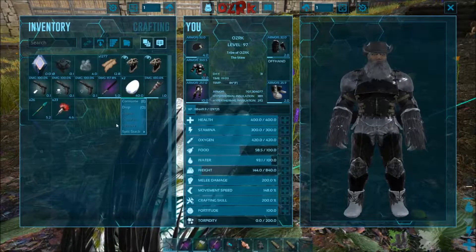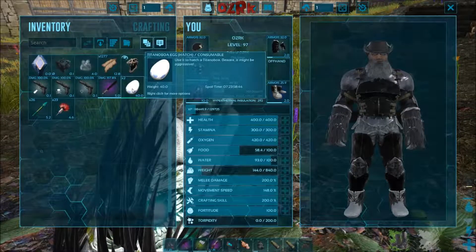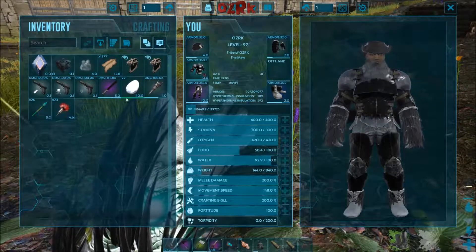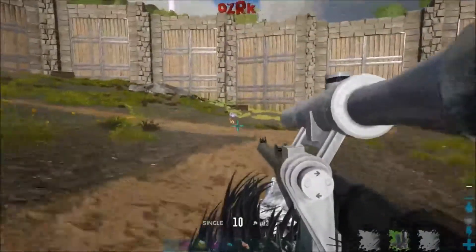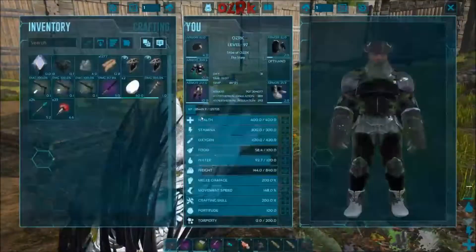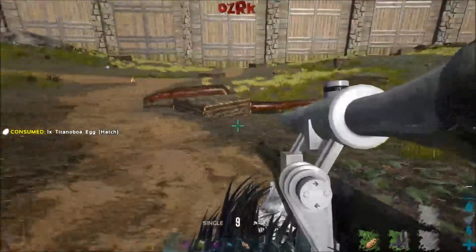There's no incubate option. I don't know what to do with it. It says beware, it might be aggressive. Well, if it doesn't need to incubate, I would assume you just use it? Consume? I hate to do that — that's a waste of a Titanboa egg. Let's just try it and see what happens. Oh, yep.